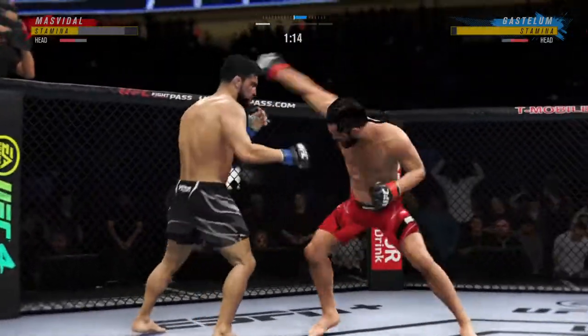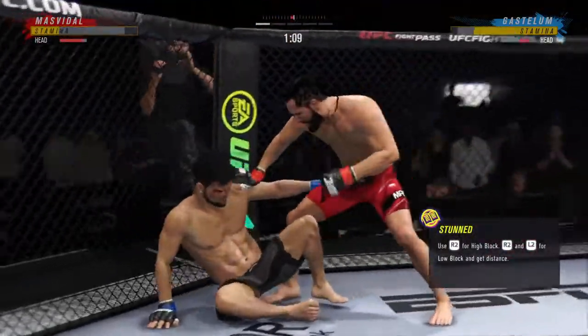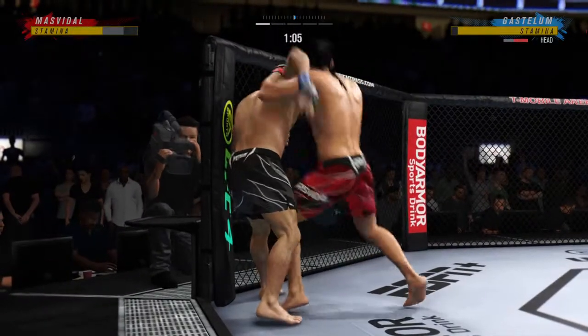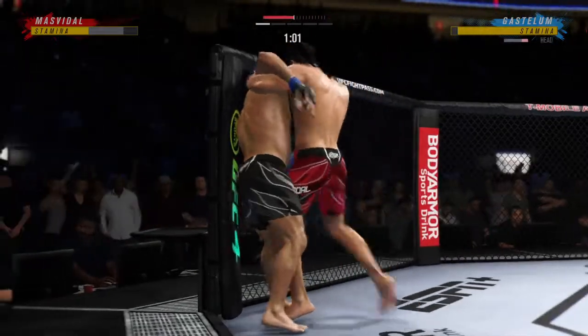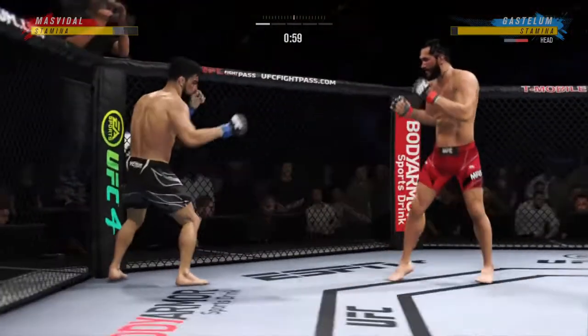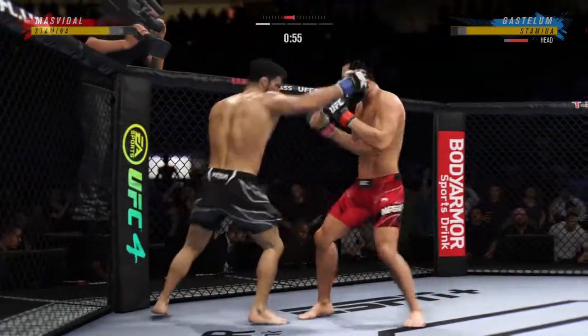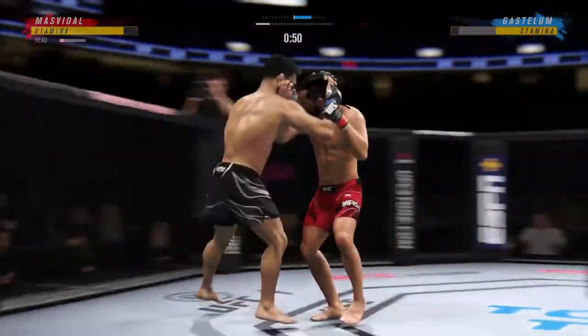Beautifully timed in-place kick there by Gamebred. Beautiful right hand over the top. Big combination of ground-and-pound strikes here — this could be the beginning of the end. You've got to be very careful when you take these big ground-and-pound strikes. You need a controlled posture on the bottom, and if you're the top guy looking to finish, continue to gain posture and bring down big strikes.